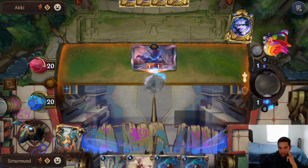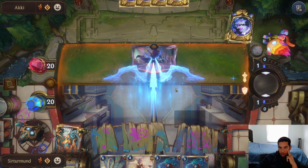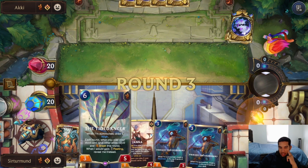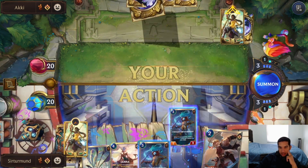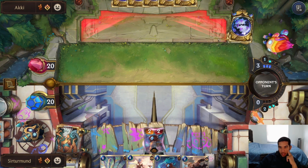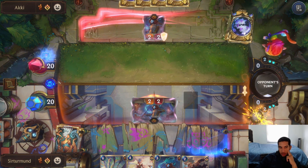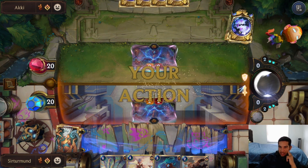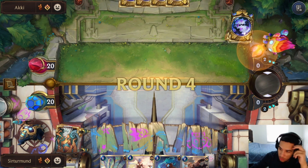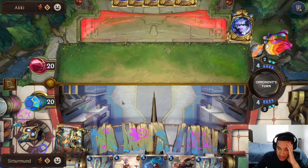We're going to Mystic Shot this — we can just get the Atun next time and we don't want full mana anyway. We can send back the Tide Caller with Janna. We don't have a way to deal with their Janna though — that kind of sucks. Let's go ahead and take the attack now. If the opponent has a Mystic Shot and removes my Brash, I don't want to get hit by the Elusive. We can send both Tide Callers back now.